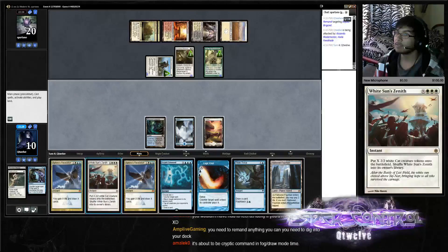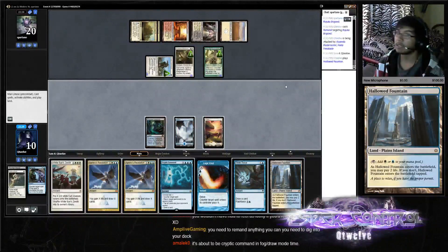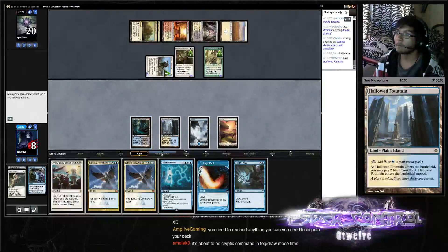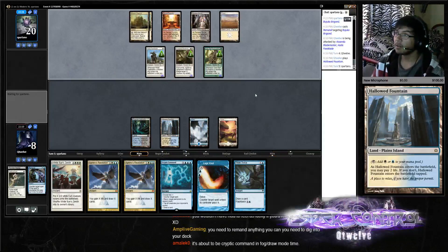Twice on Zenith we drew all the high mana cost stuff. Now to pay two here — put a thing on the board, begin combat fog, and draw basically. Tap your team, draw a card.